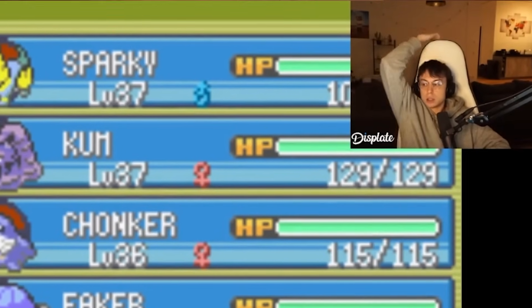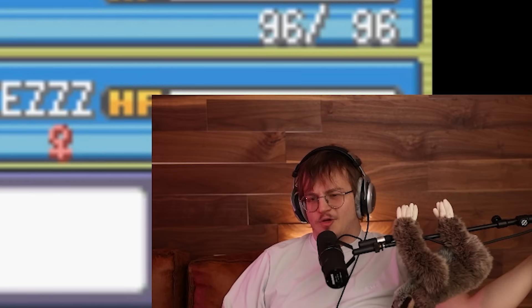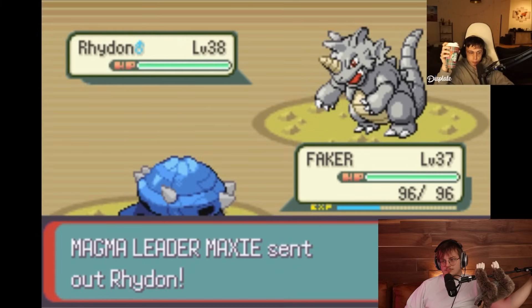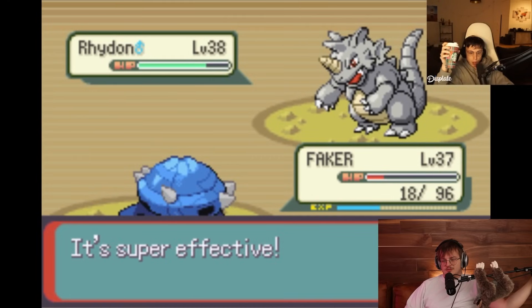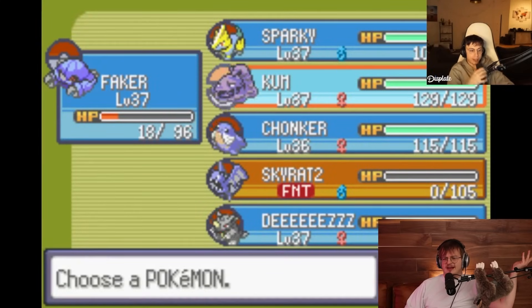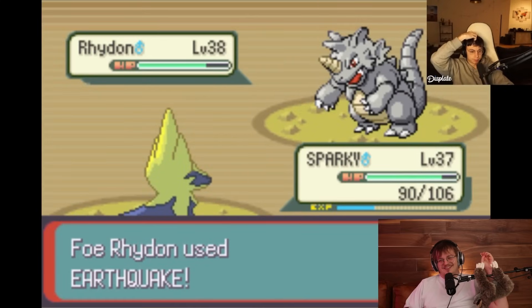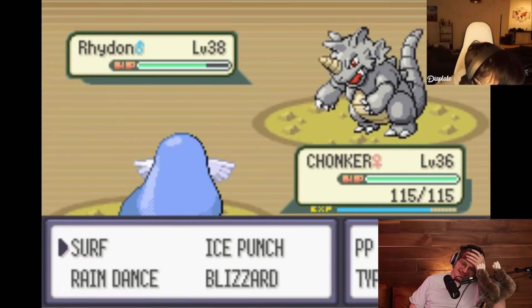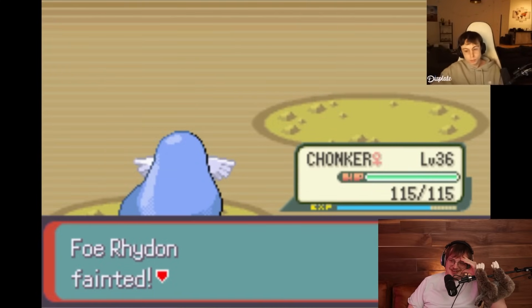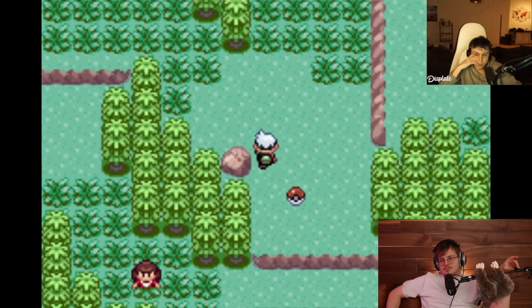You really like that Golbat, huh? This is Earthquake - scary. Going Solar Beam over Steel Wing I think is actually correct there. It's going to do a lot - not gonna kill though. Am I the pain of head calc or what? Wait, he's Ground? He's Ground and Electric, right chat? Dude, he was so close. Let's go Sparky. Why is that? What the fuck was that logic? Dude, I love him so much. This is the best run ever. This is the best Nuzlocke ever played.